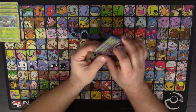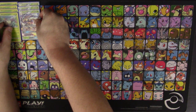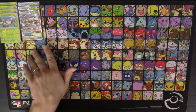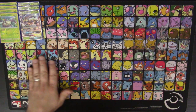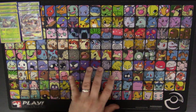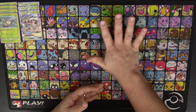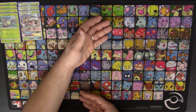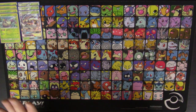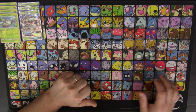Usually I like to go after Tapu Leles or Drampa GXs if I'm playing against a Drampa variant — that's their main attacker. But typically I try to save that GX attack for the end of the game to take one of my last prizes. Sometimes you can't help it and you can't get out of the active, so you hit for 150 or 180 with a Choice Band, switch it around with something else, and try to keep yourself going with First Impression. I really like this deck for that reason.